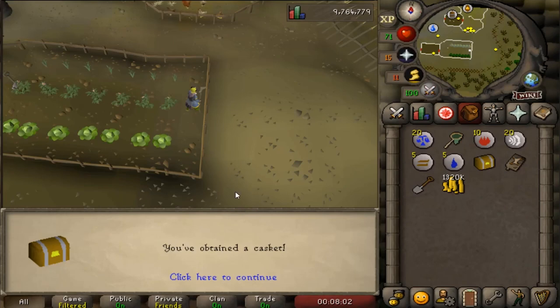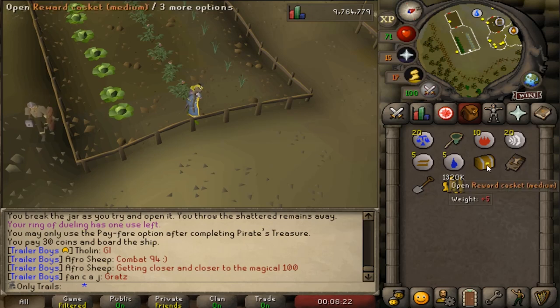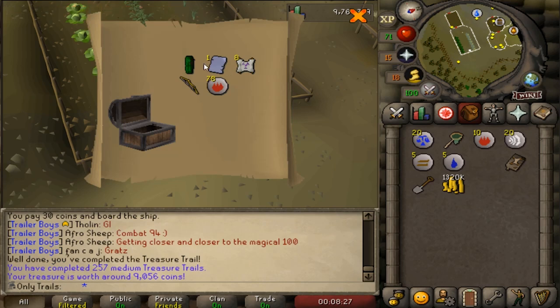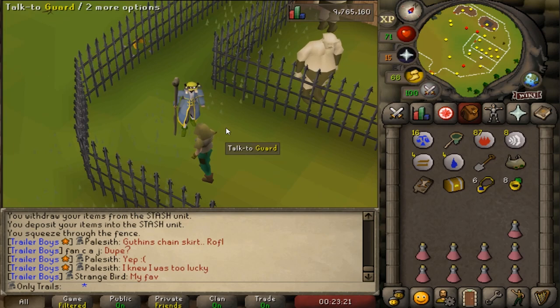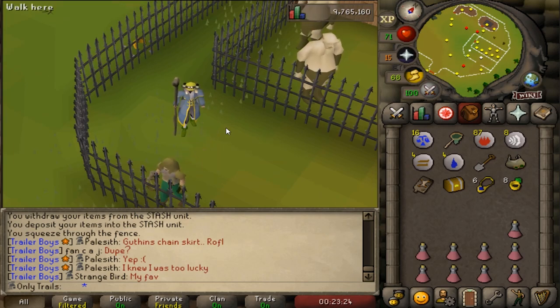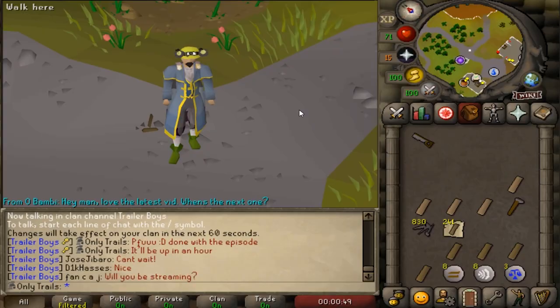Let's complete one or two more medium clues to finish up the episode. That is the first medium clue casket - let me check what kill count we're on: the 257th clue casket. Are you ready? The final casket, ladies and gentlemen, at 5 PM on the dot. Clue score number 258. That's trash - trash, trash, absolute trash.